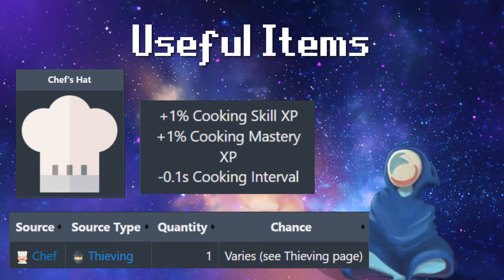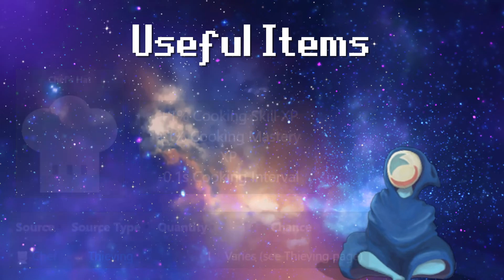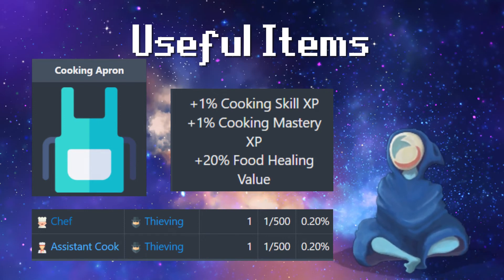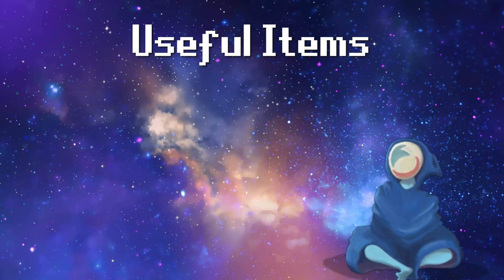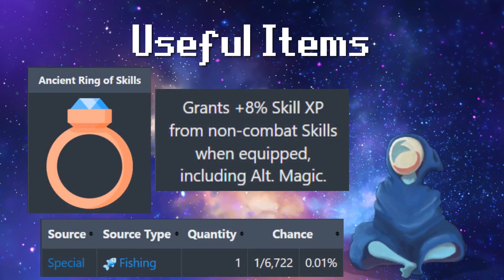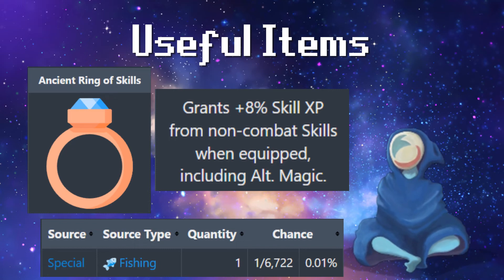You might be wondering how to get the chef's hat — it's going to be through thieving the chef. This might be something you want to do before you go too far into cooking, since it only requires level 34 thieving. That brings us to the cooking apron, which is also thieved from the chef or the cook's assistant. It gives 1% cooking skill XP, 1% cooking mastery XP, and 20% food healing value — which might actually be good to wear while you're thieving as well. Then we have the ancient ring of skills, which grants a plus 8% skill XP from non-combat skills. This ring is a must-have, though it seems pretty rare at 1 out of 6,722 from fishing. If you have a high fishing level, you might have it in your bank — it's one you don't want to miss.